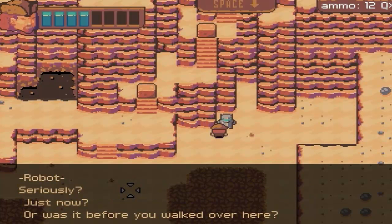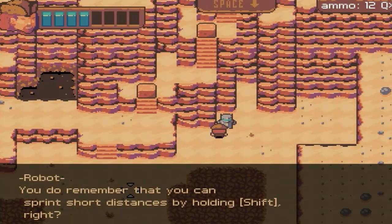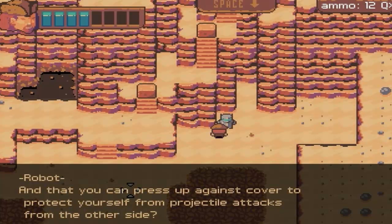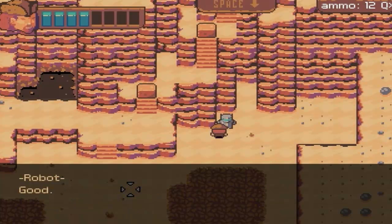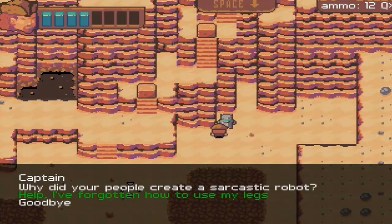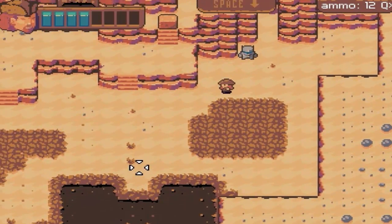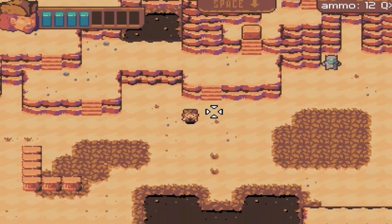'Help, I forgot how to use my legs.' 'Just now? Or was it before you walked over here? You do remember that you can sprint short distances by holding Shift, right? And that you can jump over short distances by walking towards a pit? And that you can press up against cover?' I should've used the robot voice, but it would've been horrible — like, 'You know you can use cover.' Would've been horrible.